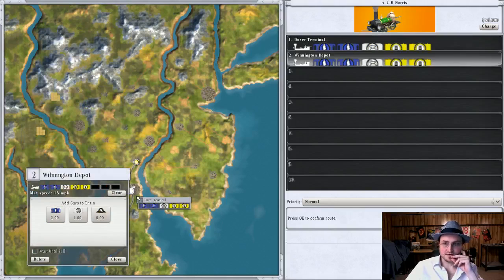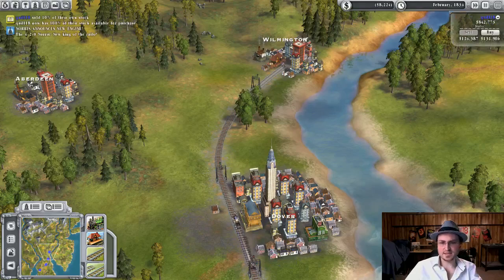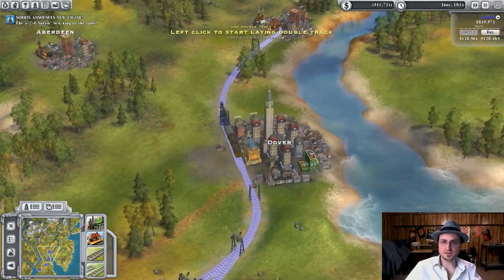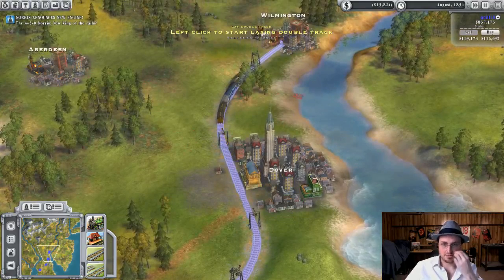No need to wait until full. Drop it over here and clear the train. You could theoretically make paper but you probably don't have any being deposited yet. Then we'll build a second track side by side — oh, we don't have any money. Let's wait until some things get deposited. We'll build a second track nearby, and that'll go from Dover to Aberdeen.